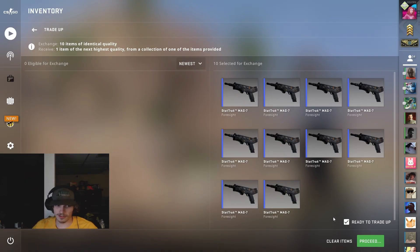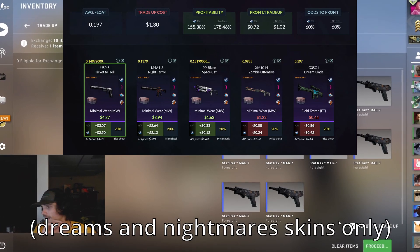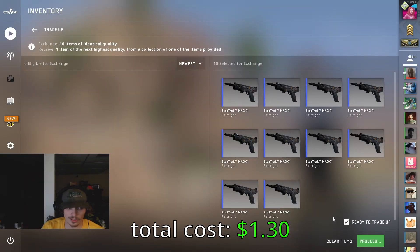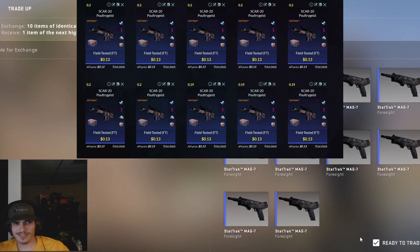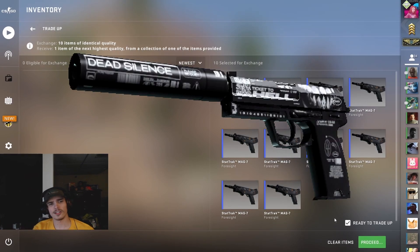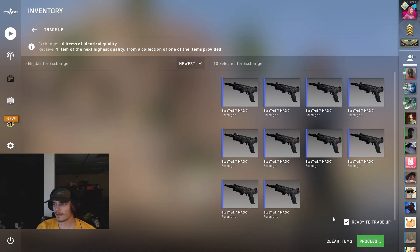For this first trade-up we have a 60% chance at profit with 178% profitability. This is from the Dreams and Nightmares collection and we are going from field-tested to minimal wear skins. We want to keep the average float around 0.197, and the skins we're looking for are either the USP-S Ticket to Hell, the M4A1-S Night Terror, or the PP-Bizon Space Cat. Trading up all of these field-tested skins at that 0.197 float will allow us to get minimal wear, which will be profitable.